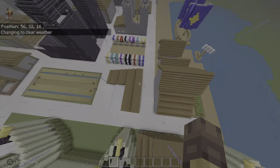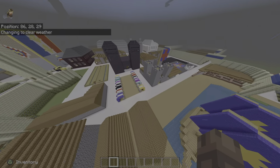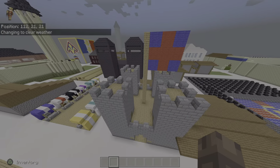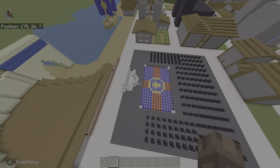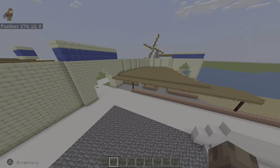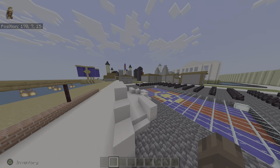Over here we have like a market, kind of like a sea market. This is like a building for trade with other nations or whatever. This is where we give out announcements. And this is a different market.